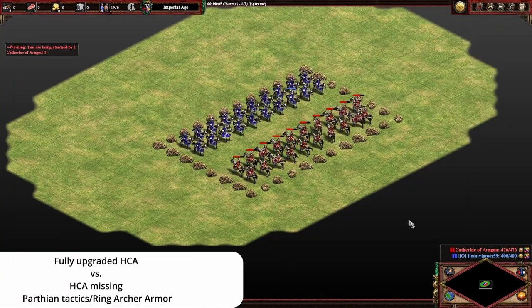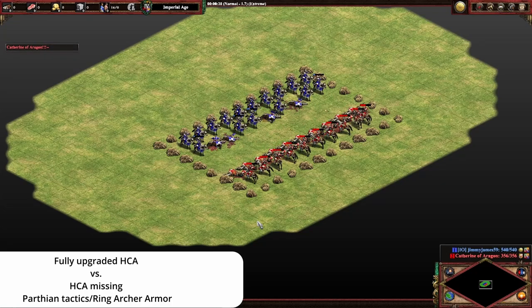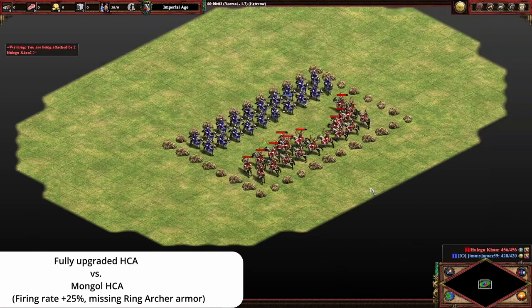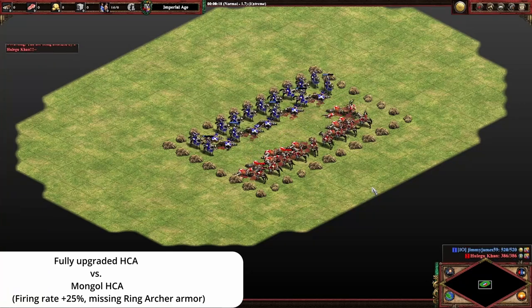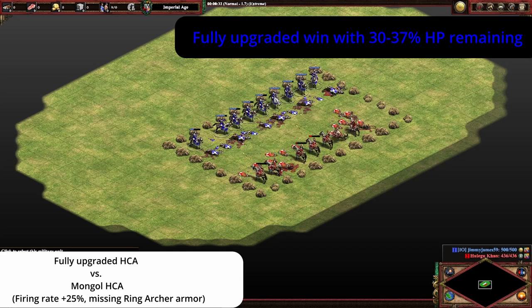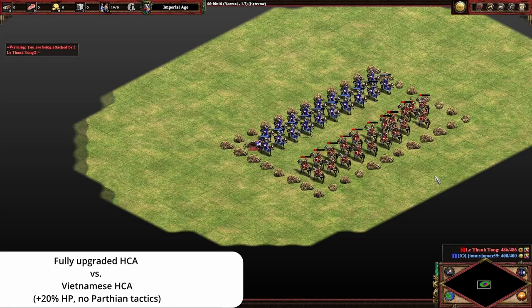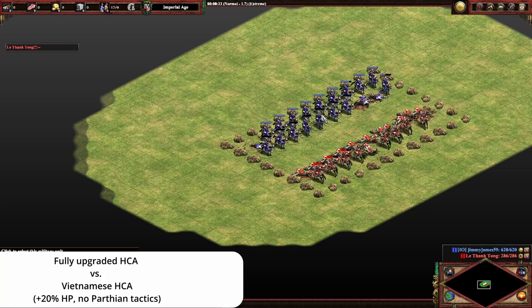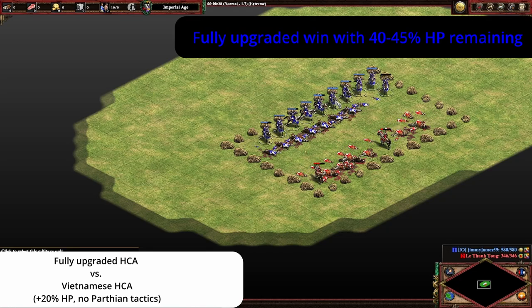In a contest between fully upgraded heavy cavalry archers and those that miss one of the last armor upgrades or Parthian tactics, we can see that the fully upgraded are really starting to come out on top. They're doing 7 damage per shot whereas the others are only doing 5 — that's a 40% increase — and they end with about 40% HP remaining. And just to give you a sense of how much full upgrades matter, I tested this also against Mongol heavy cavalry archers that fire 25% faster but miss ring archer armor. The fully upgraded Japanese heavy cavalry archers are once again winning fairly handedly. Given the discussion around Vietnamese CA, we take a look at that with Vietnamese CA versus fully upgraded heavy cavalry archers, and again it's a pretty familiar story — the fully upgraded CA, with that pierce armor, hang out in the fight, get a lot more damage, and end with about 40% to 45% of their HP left.